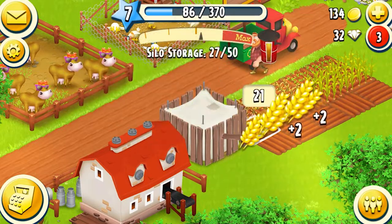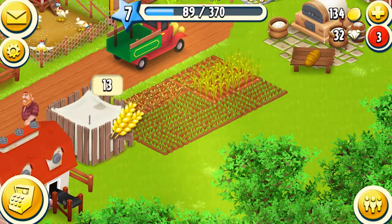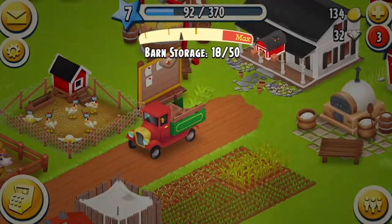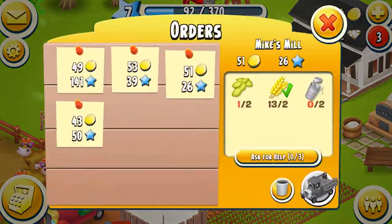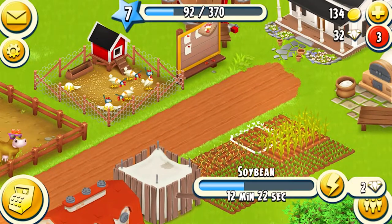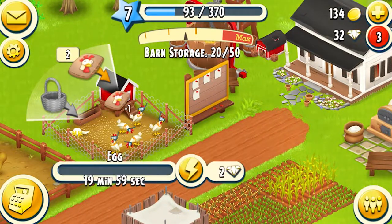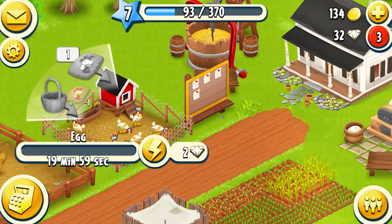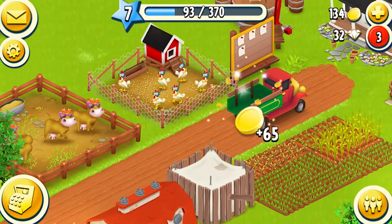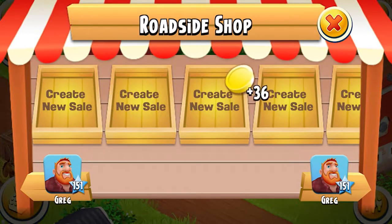Now we'll do all these crops. We got the bread finished — that means we can send this truck off. Do we have another delivery? We need another soybean which is coming out shortly. We got the chicken food, so let's bag it up — nice. Everyone's eating, we got the money for that. Lovely to see, and we have sold another item!